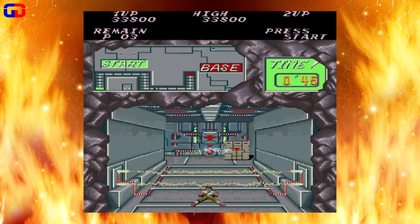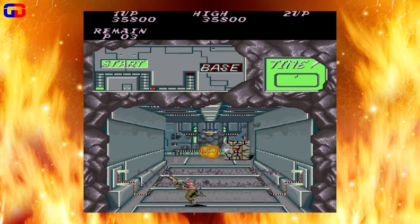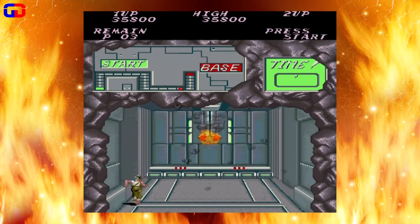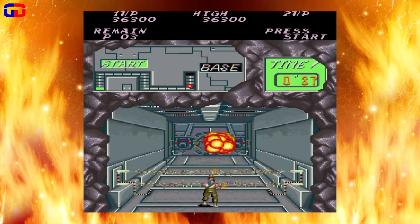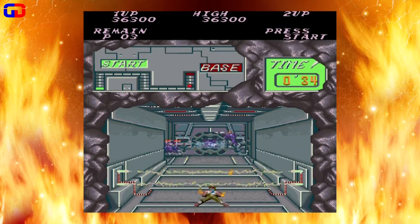I recommend just taking out the cores as fast as you can. And if you have to farm for a weapon, just wait for that yellow guy to come by and he'll give you a random weapon — hopefully the spreader if you've lost it.